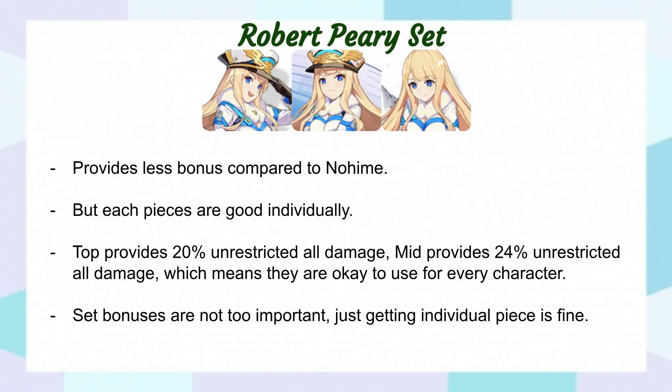Now let's talk about Robert's set. While it does provide less power than Nohime's set, it has more general use purpose. The individual pieces are more useful and they provide all damage, which means they can benefit other characters as well. The strength of the set is tied to the individual pieces and not the set bonus, so you're fine just getting one piece at a time.